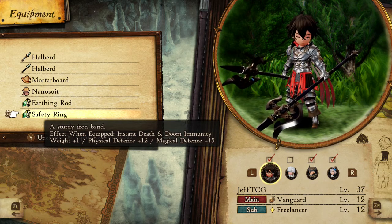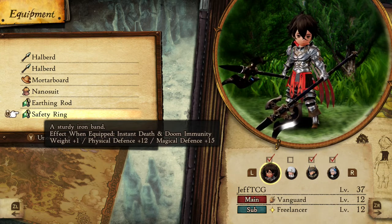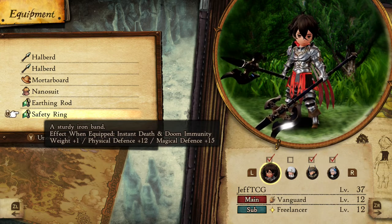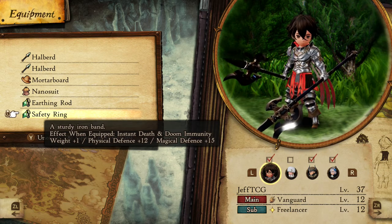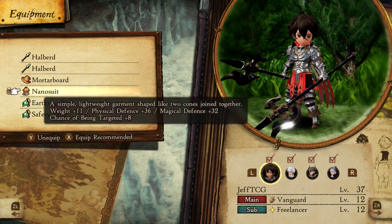For any sort of heavy damage dealer that is physical in nature, it is also possible that you'd want to go for some kind of blindness immunity, but generally speaking I did not do that early on because I had a priest in my party and they can get rid of blindness pretty easily. So for heavy physical damage dealers, you want the safety ring, earthing rod, and mortarboard.